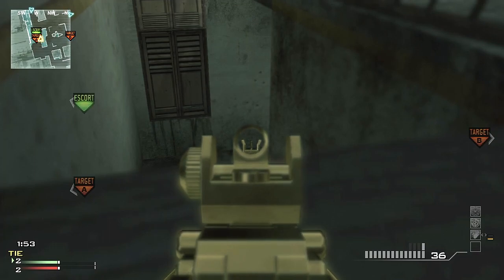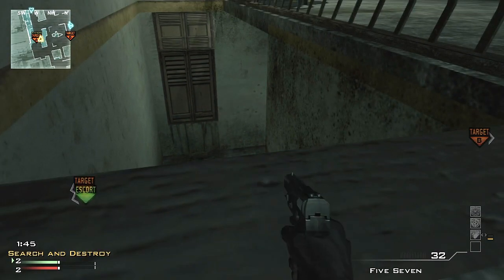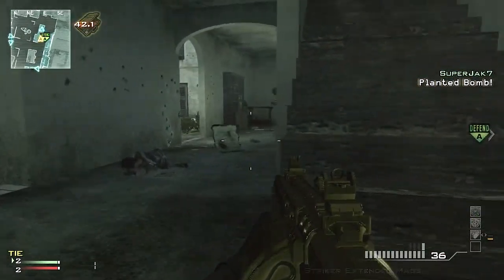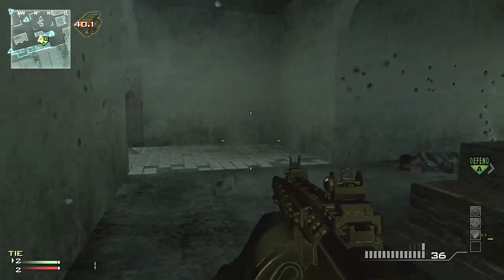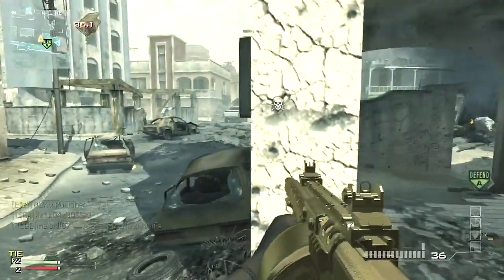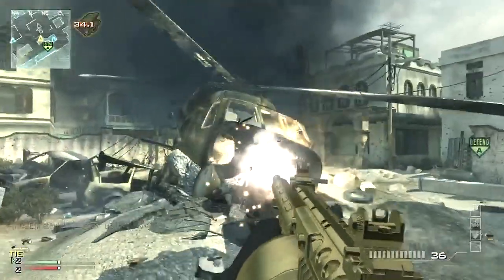Same rush, same spot. My teammates will arm the bomb, I chill here and control this building. You control this building, you control A. You control A, you win the round. That's pretty much the strategy for Bacara, to be honest. There's not much more to it. If you go B, I wouldn't suggest it — I would just say change your strategy up. Go A, because it's better and easier to control.